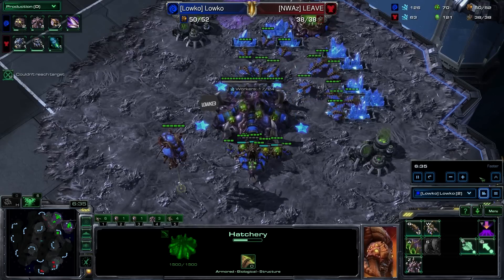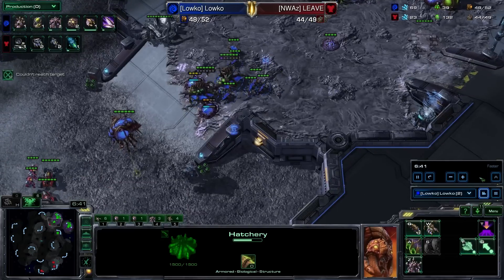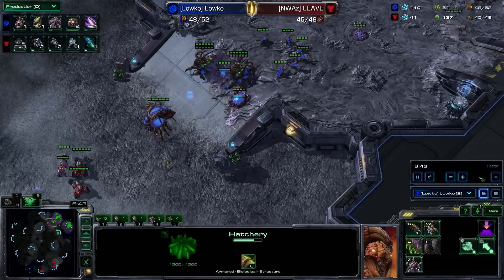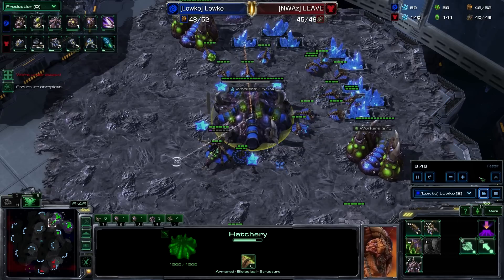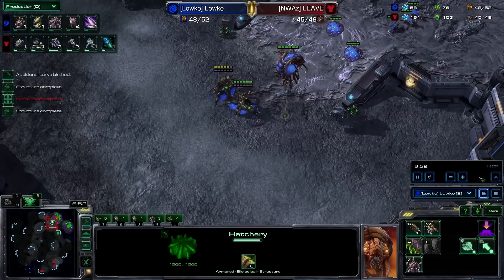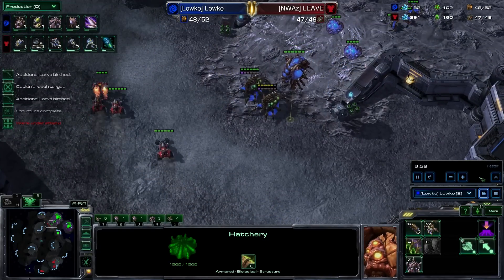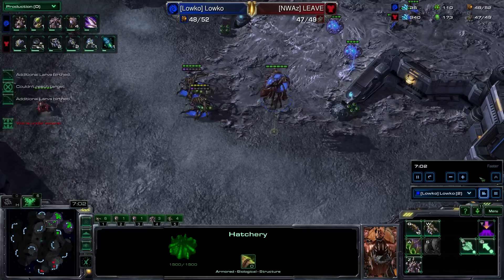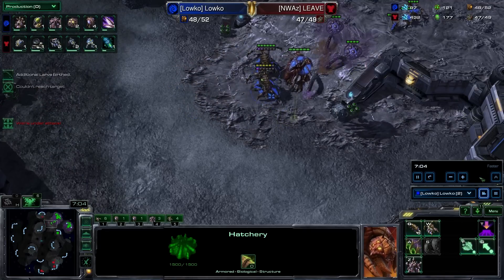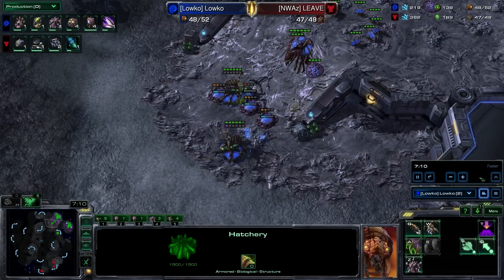I have a bunch of production right now — as you can see, seven drones — and there we go, making the Roach Warren and also the Baneling nest. The Baneling nest is going up in the main base, whereas my Roach Warren is going in the natural. That is simply because if my opponent is going to scan, he's obviously only going to see one of the buildings, and seeing a Roach Warren isn't that scary, and seeing a Baneling nest isn't that weird at this point in the game. So I'm just making it look very, very normal and my opponent is not going to expect a thing.